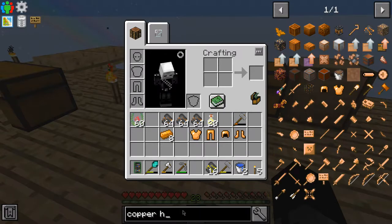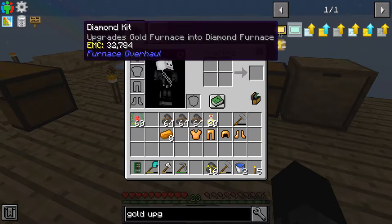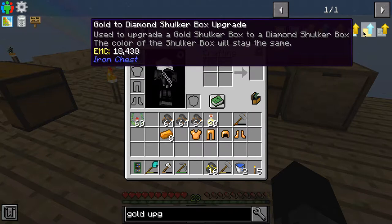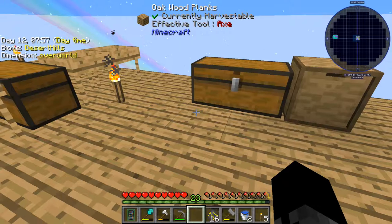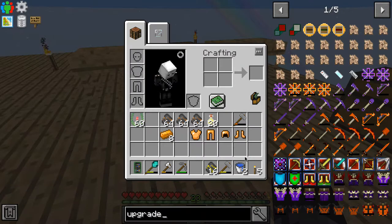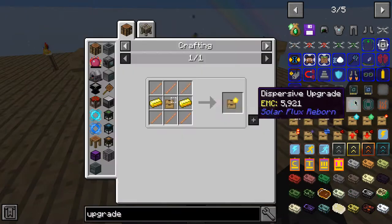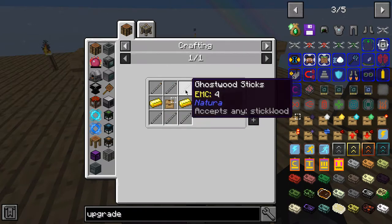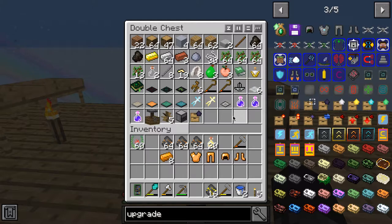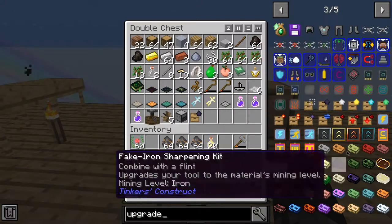I don't know what we need for that though. Gold upgrade — you can upgrade shulker boxes, I like that. It's just an upgrade template and two gold ingots. We have one gold ingot. Do we have any upgrade templates? No we don't. How do we make an upgrade template?